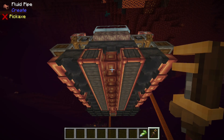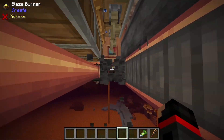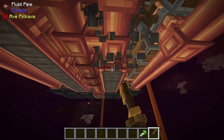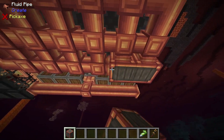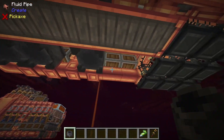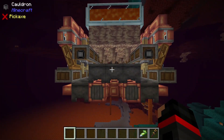As for the bottom section, we have your pipes and your cauldrons. I actually recommend breaking each of your 12 cauldrons on the bottom here, and then removing the casing on each of these fluid pipes. Then you can go ahead and replace your casings as well as your cauldrons. Doing that is just a quick little measure to help make sure everything runs smoothly.